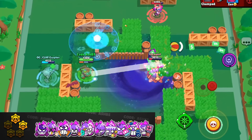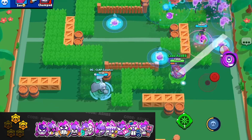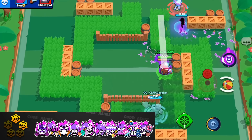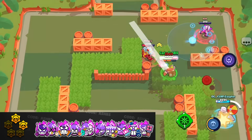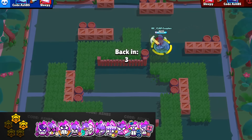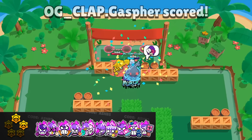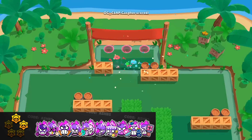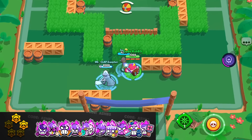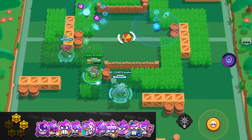Next, let's move on to the two-star hypercharges. These are a little better. We have Miko, Bell, Primo, Shelly, Ems, Angelo, the newest hypercharges for Poco and Squeak, and then the buffed up hypercharges for Tick and Brock. With the latest buffs, Brock does deal a little more damage with his hypercharge, but it's still not sufficient enough, especially on Heist — it does very little damage. So still two stars.